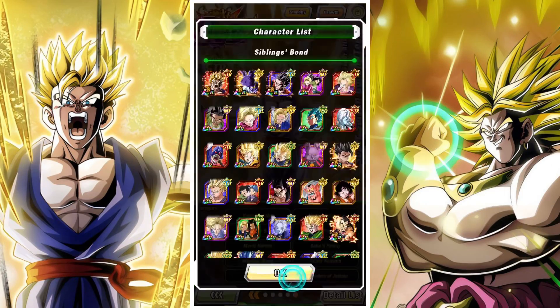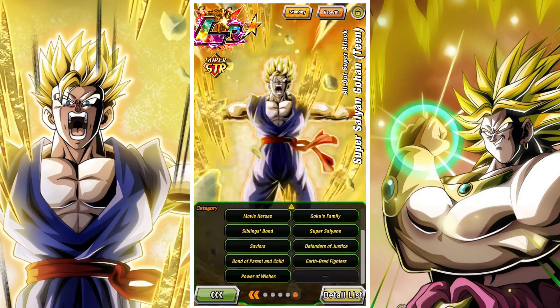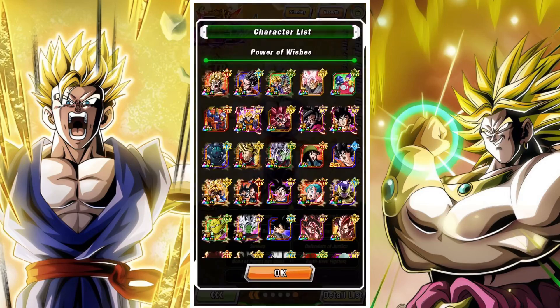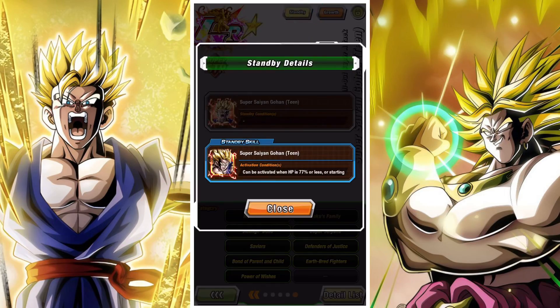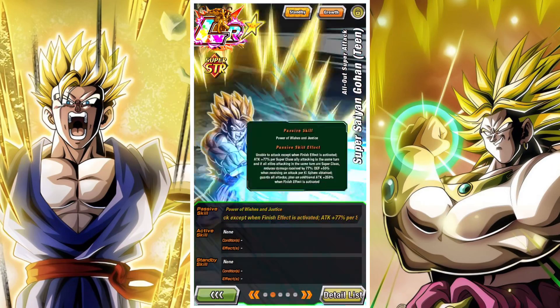In terms of link set, it's very standard and very good — Super Saiyan, Prepared for Battle, Golden Warrior, etc. He also has a lot of categories, with the interesting addition of Martian Boo's Saga being a cool bonus.